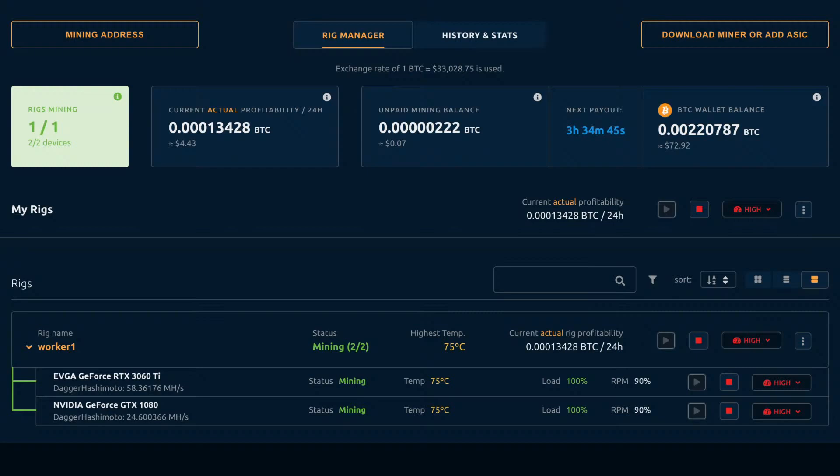As you can see on your screen, right down there at the bottom left-hand corner where it says Rig Name Worker 1, and then if you scroll down, it shows you the two cards running at the same time. Both are running at 75 degrees Celsius, both have 100% load with 90% RPMs, and they're both mining. If we look at the GTX 1080 — one of the most powerful cards a few years ago — we're getting 24.6 megahash per second. This is mining Dagger Hashimoto, which is an algorithm used to mine Ethereum, at 24.591106 megahash rate. That was considered really quite good.